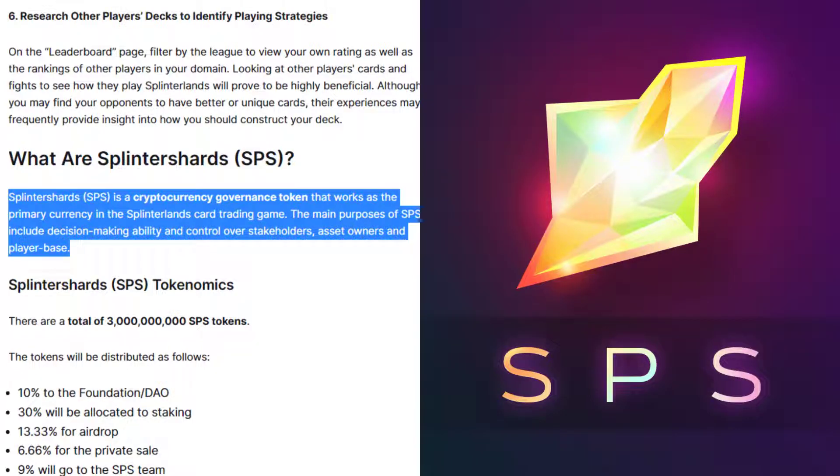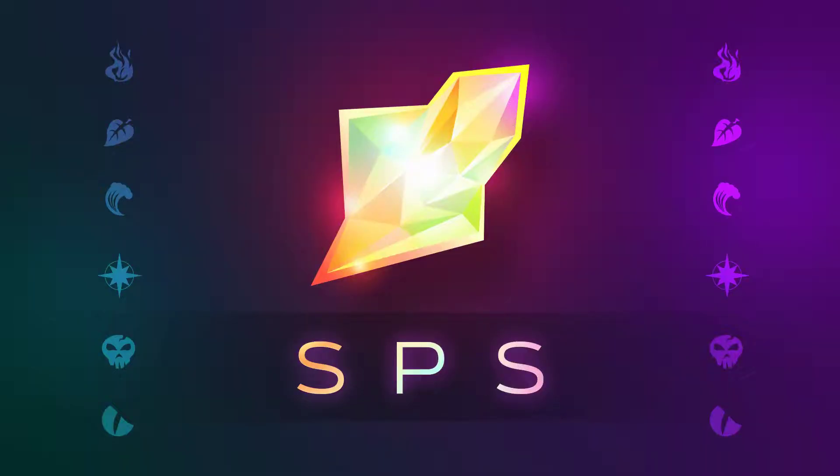Splinter Shards, or SPS, is a cryptocurrency governance token that works as the primary currency in the Splinterlands card trading game. The main purposes of SPS include decision-making ability and control over stakeholders, asset owners, and the player base. There are a total of 3 billion SPS tokens, which will be distributed as follows.